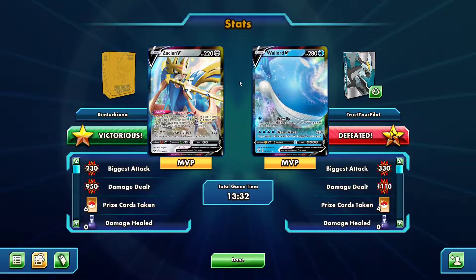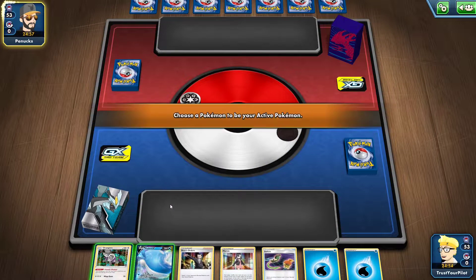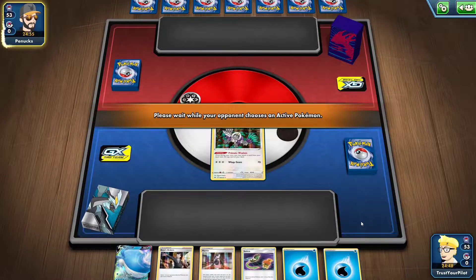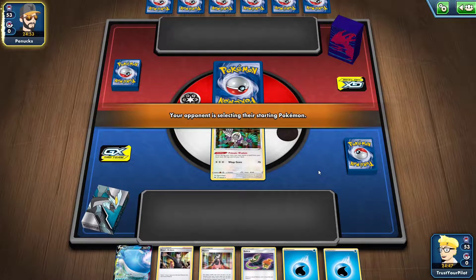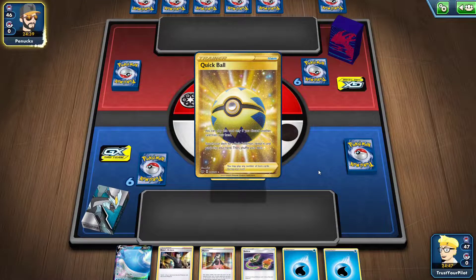Hyper Potion wouldn't even have made a difference in that matchup. I just think you need to be fast, you need to be smart. But Wailord V has so much potential — it can knock out an Eternatus VMAX for just 4 energy, and that's amazing. But let's go to game 2 and see what happens. I lost the coin flip this time, but I am going second, which is exactly what I wanted. I guess I should put the Orangaroo up front — just this way they don't know what I'm playing. So this is probably Eternatus. Eternatus is actually a good matchup for this deck.